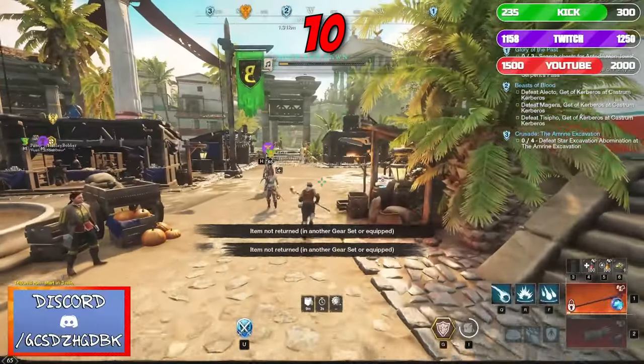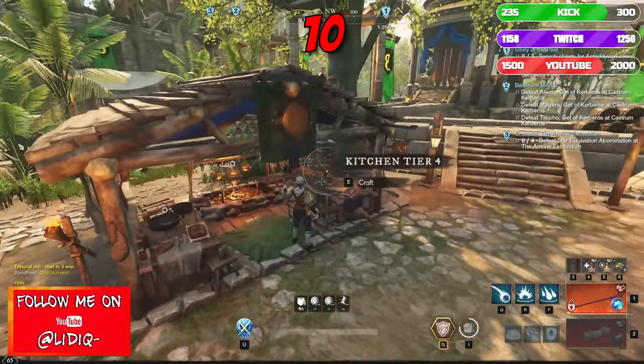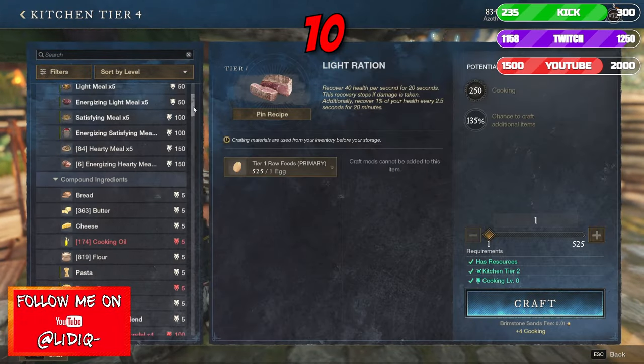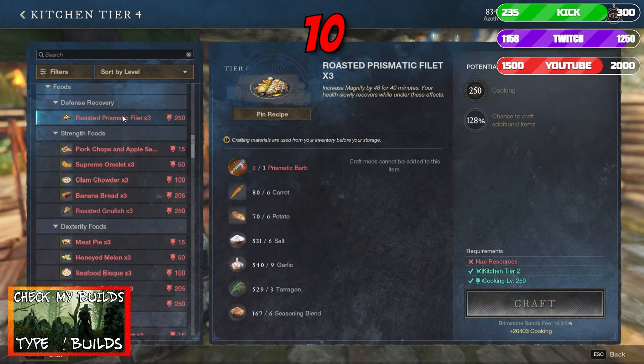Number 10: Cooking. Every trade skill in the game can be efficient for bringing in money, but with cooking this becomes an everyday thing. As food buffs are required almost at all times, getting good efficiency and crafting high tier foods can snowball your wallet really quickly. Don't pass on that chance.